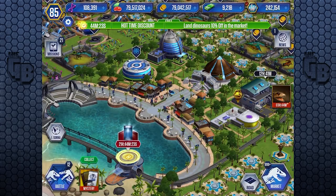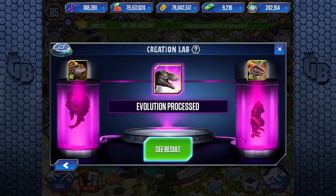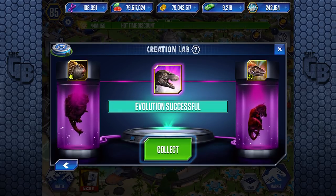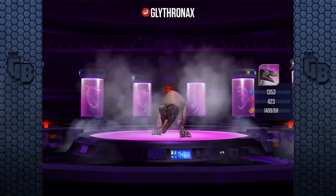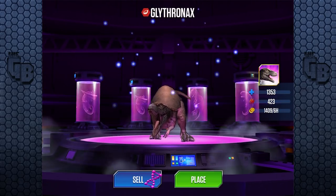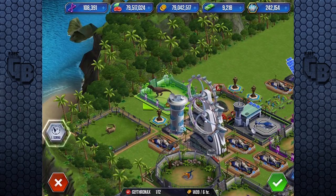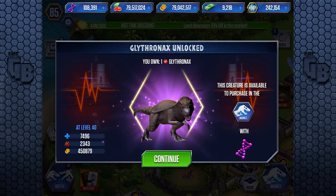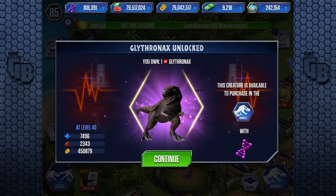So what have we got today? We've got big updates. If we look in here, Glyphornyx is ready — a level 40 Lyphornyx and a level 40 Glyphodon have been fused to finally make this bad boy a legendary hybrid, Glyphornyx. Finally! A level 1, 7,400 health and 2,300 attack.